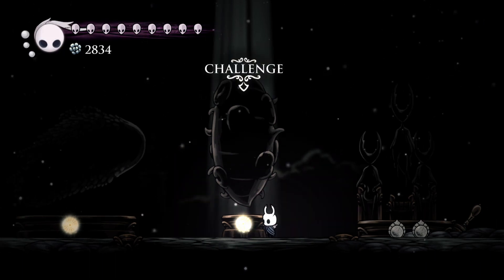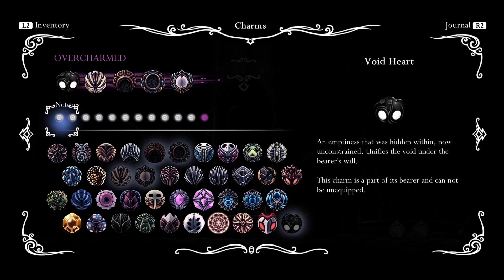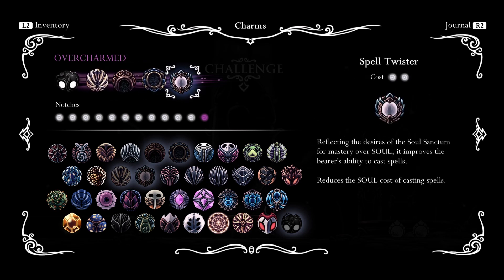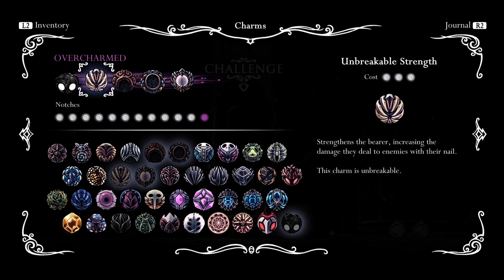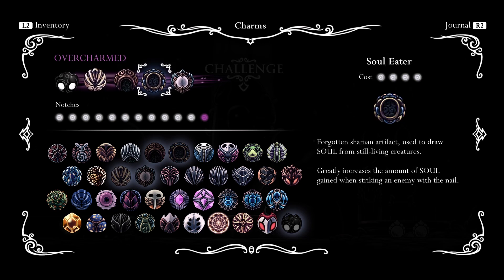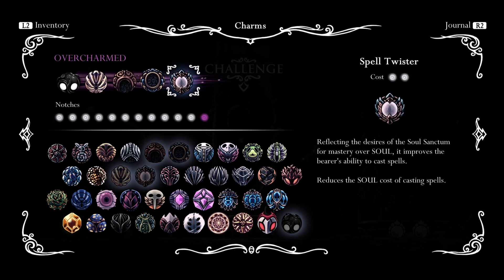For our second style of attack, we're going to be trying to build magic so we can do a bunch of Abyss Shrieks. We're going to jump up in the beginning. I'm going to still use Unbreakable Strength to hit her in the beginning, and then I'm going to have Shaman Stone to get really good power, and Soul Eater to get a lot of soul in the beginning, and Spell Twister so I can use as many of those attacks as possible.